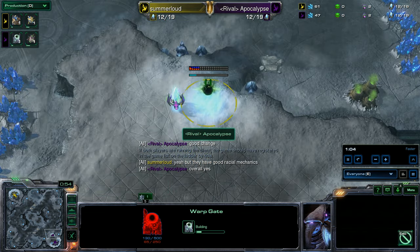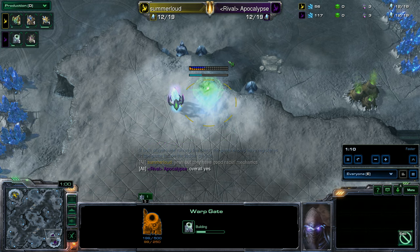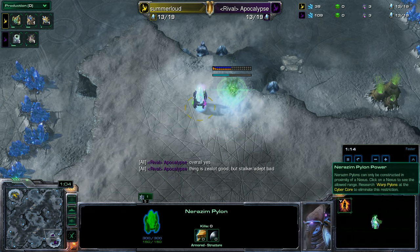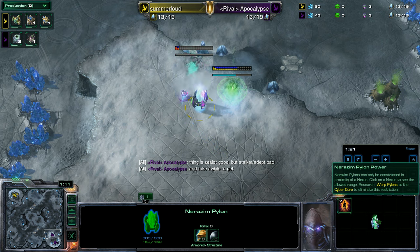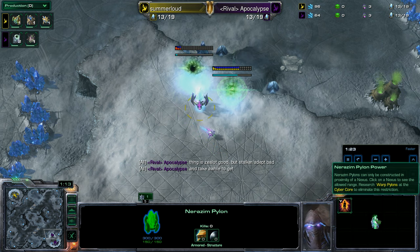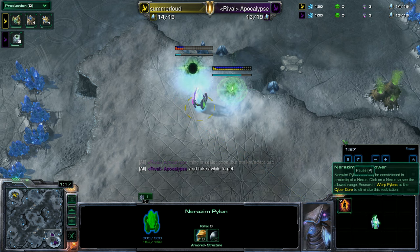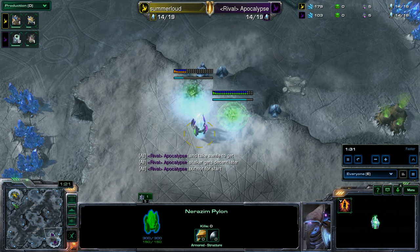The Nerozim also get fast warp gates for free. Their gateways, robotics facilities, and stargates all have warp gate capabilities so they can warp on top of their pylons. This is counteracted by Nerozim pylon power, which only allows them to put pylons close to their nexus. You can research a pylon power upgrade at your cyber core, which allows you to put pylons anywhere on the map. But this does stop you from doing really early game harassment with your very powerful harassment units.